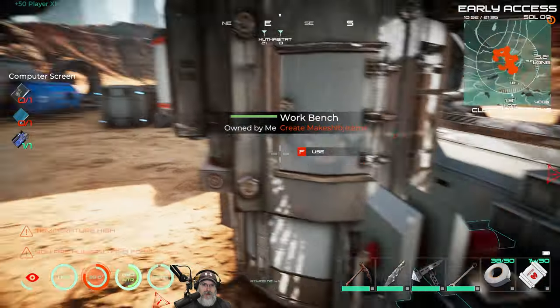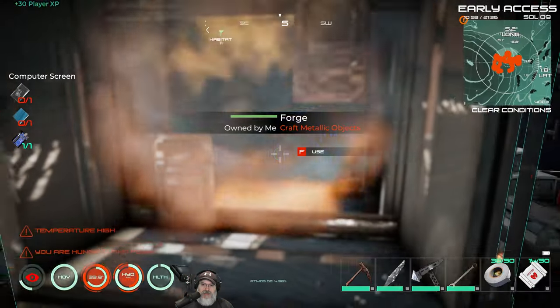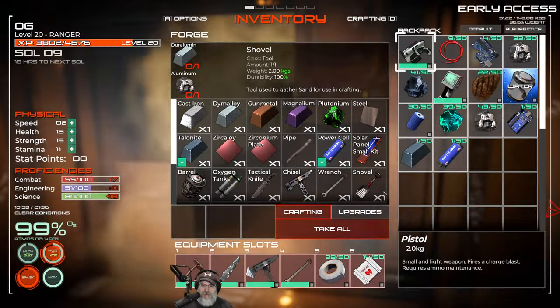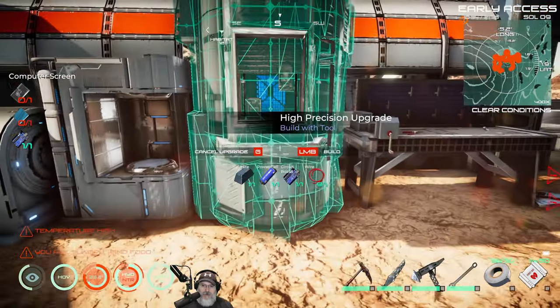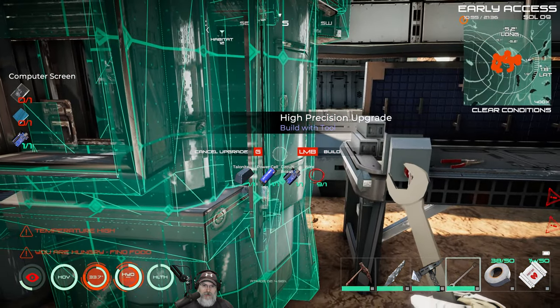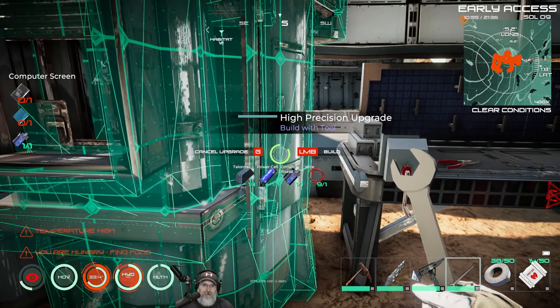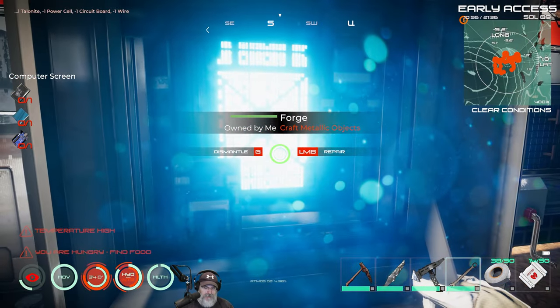Okay, we were waiting for a couple of things — a circuit board and some talonite. Looks like we have the talonite now, so we should be able to do the forge upgrade. Let's get our wrench out and get her upgraded. Awesome — upgraded forge! Look at that, it's a beautiful thing.